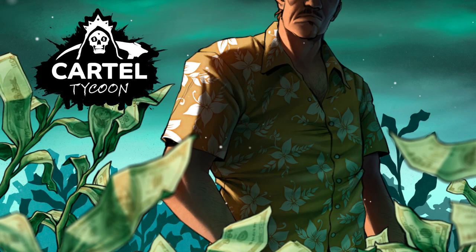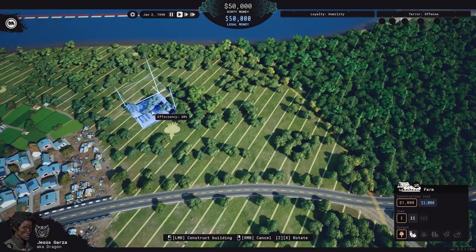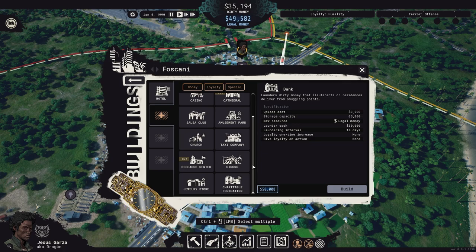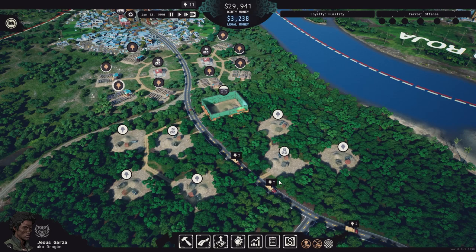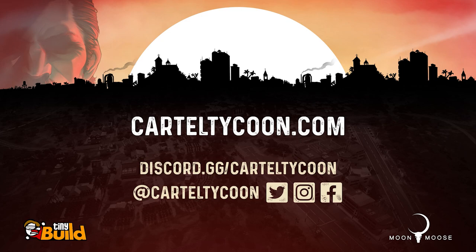Of course, residencies isn't the only change coming in the June update. We at Moon Moose and Tiny Build always monitor your feedback and suggestions. Stay tuned, Capos — more changes are coming, including a new mode for our most hardcore players. But for now, goodbye and see you on the lands of Cartel Tycoon. Follow us on social media and be sure to join the official Cartel Tycoon Discord to stay up to date on all the latest updates and share your thoughts about the game we're building together.